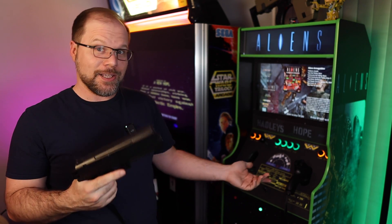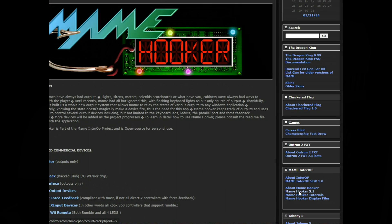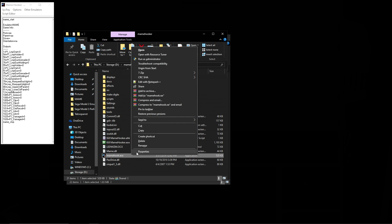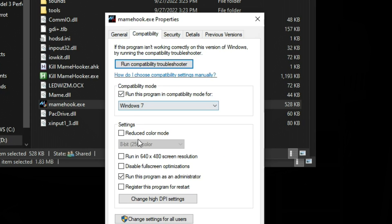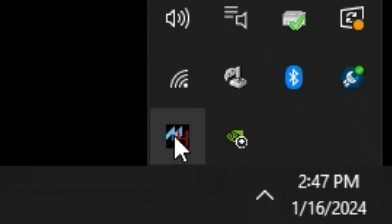First, you want to download Mame Hooker — I'll put a link in the video description below. Once you unpack it you'll have the executable. Right-click, go to Properties, and set it to run as administrator. I also like to run it in compatibility mode for Windows 7. Once those are set you can configure Mame Hooker to start with Windows.